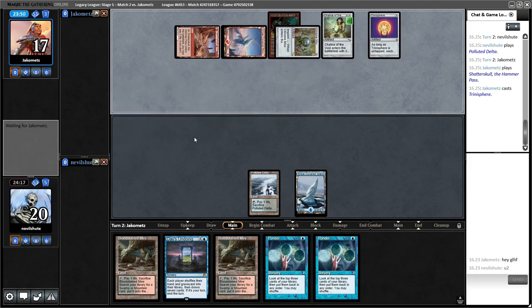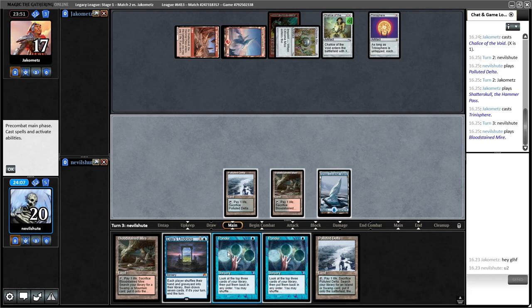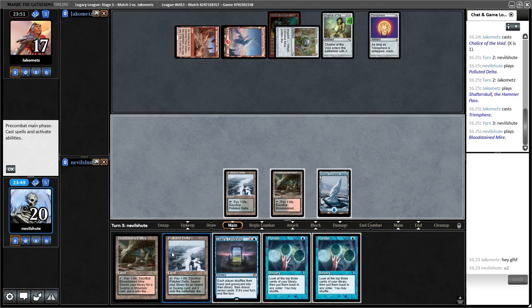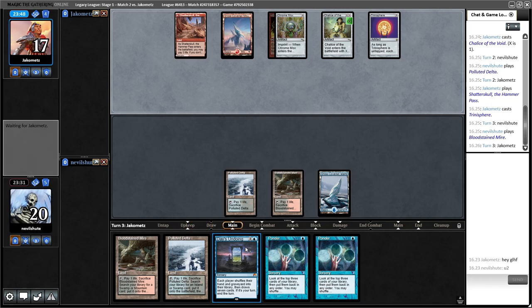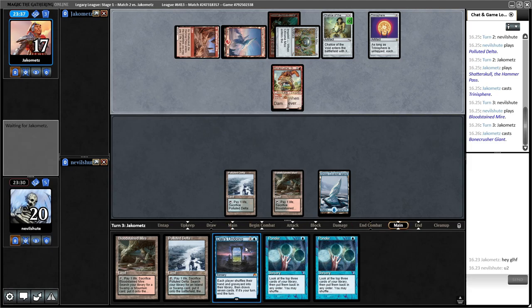A Hidetsugu would be nice here; that kind of undoes all that. Also kind of tempted to just Days Undoing next turn if nothing incredibly scary happens. Trinisphere — it doesn't really change our outlook that much. Let's weigh up the pros and cons of casting Days Undoing right now. Because of these two Ponders, we're on an effective three-card hand, and so are they. But their board is a lot more material than ours. I think I will pass — I'm too scared of giving them all gas.